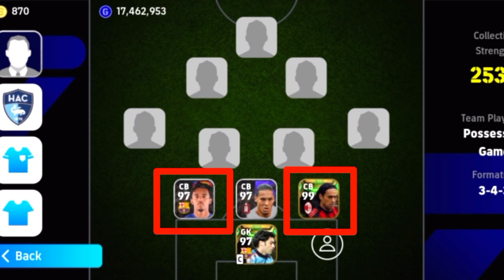The 3 defenders will get started. On the side, there are 2 CBs. When they come to the side, they have good quality. In the 3 defenders, they have the main quality — they are perfect. They have to press and go to the wing and collect. That's why they need good speed. That's why they choose 2 CBs with good speed. Similarly, the next CB also needs good speed and should be a destroyer or extra frontman type.